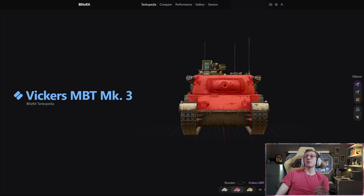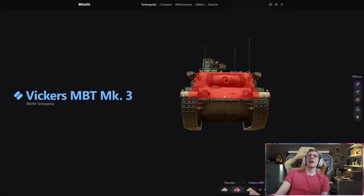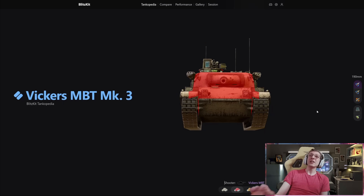The first thing we should look at is the armor. As I mentioned, this thing has really good armor. Look at the upper plate — it's 260 millimeters thick. This is a medium, keep in mind. A medium with 260 millimeters of upper plate armor. If you are using the gun depression this vehicle has, which is 8 degrees, basically you're not going to pen that upper plate. Against HE or heat it's upwards of 320 to 340. That's insane. If you're using gun depression, you're not going to be penned.